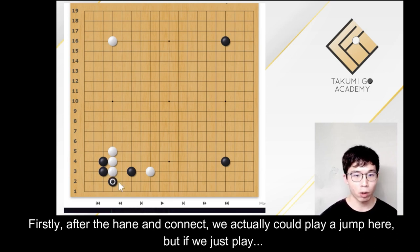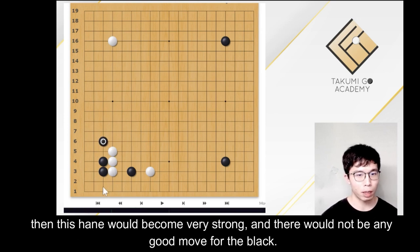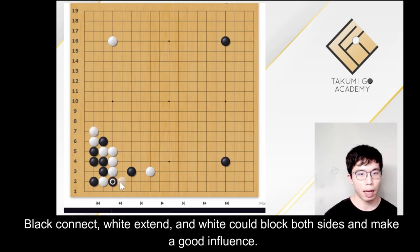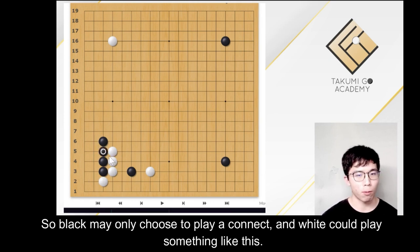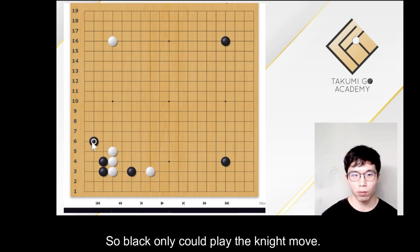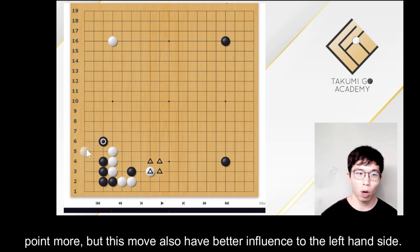Firstly, after the hane and connect, we can actually play a jump here. But if we just play the knight move now, we can only play a knight move. Because if we try to play a jump now, then this hane will become very strong and there will not be any good move for black. For example, if black tries to block, then this push and cut will become very strong. Black connects, white extends, and white can block both sides and make good influence — this is not successful for black, as black's corner is very small only. So black may only choose to play the corner, and white can play something like this — this is not a good choice for black. So black only plays the knight move. If we can play a jump, it is always better to play a jump — not only because we have one more point, but this move also has better influence to the left-hand side.